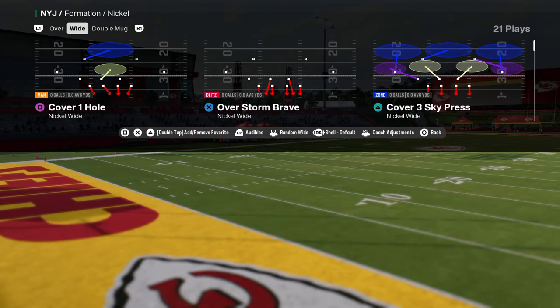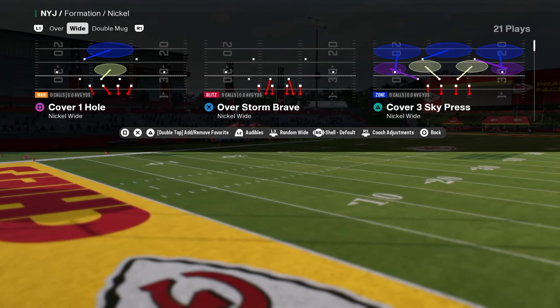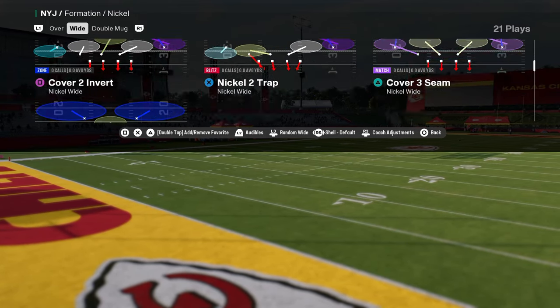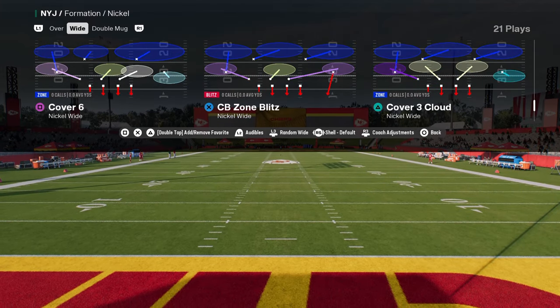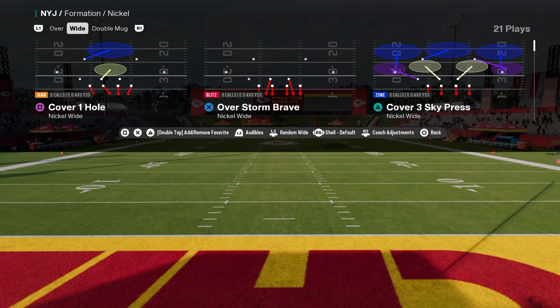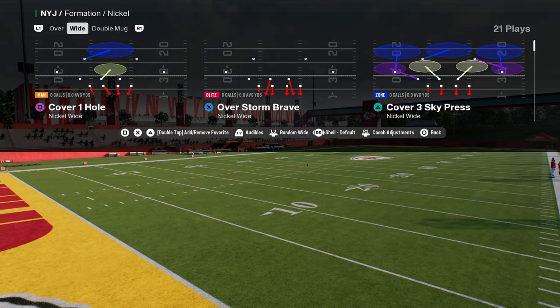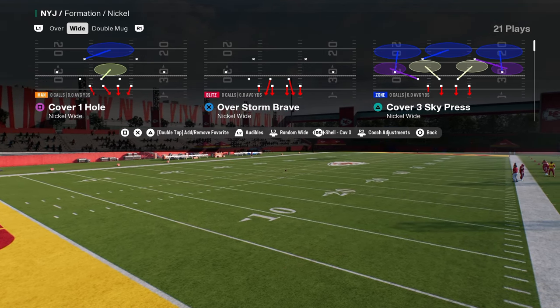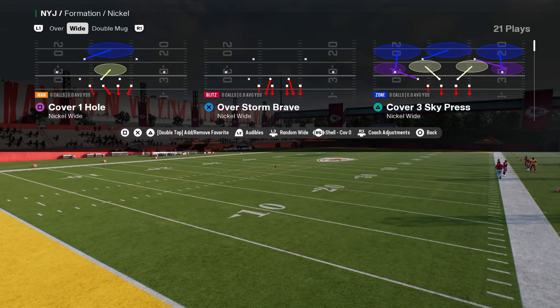You need to be in a play that has the middle linebackers blitzing or the linebackers blitzing. Overstorm Brave is the main play that you want to be in when running this defense — it's the best play for what we're going to be doing. We're going to come out in Overstorm Brave. Put the coverage shell to zero so that if you audible or whatever, you have it. But Overstorm Brave is what we want to be in.